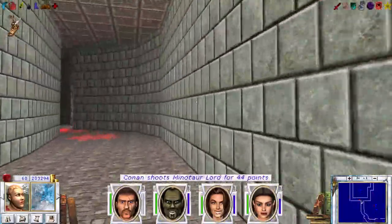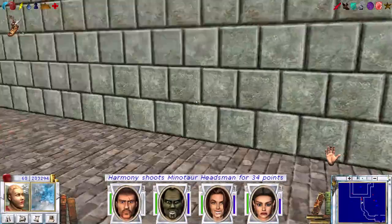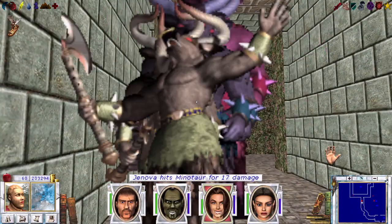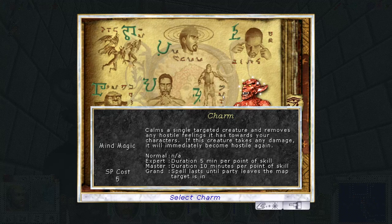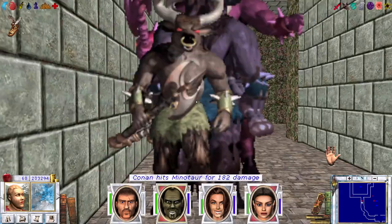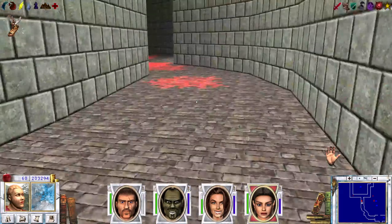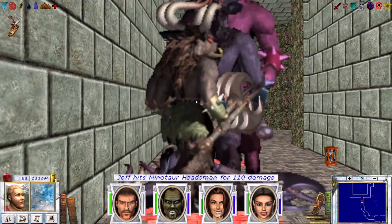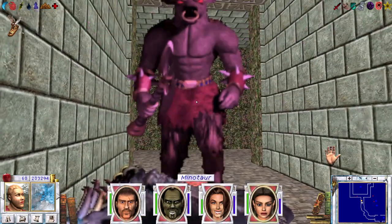We could use Paralyze, but that only deals with one of them really. Maybe there's some use for Mind Magic at this point - like trying to make them Berserk. Could work. This way they fight against each other and we can attack their backs. That seems to work! So Berserk it is - turning these groups against each other. That seems to be the trick. Then we can deal with a single Minotaur Lord.